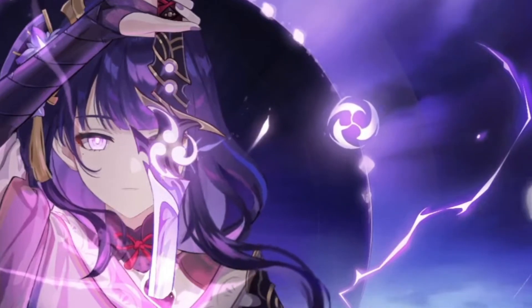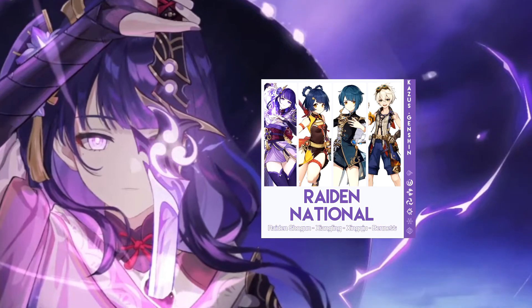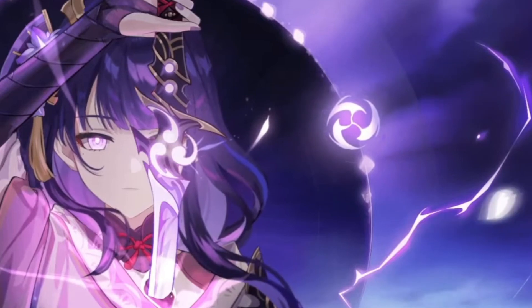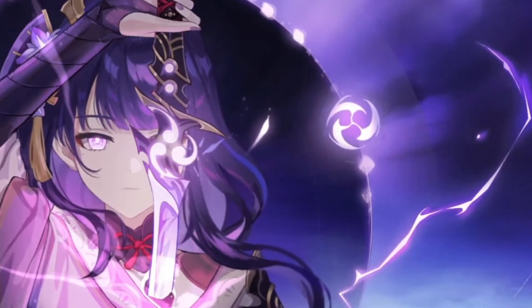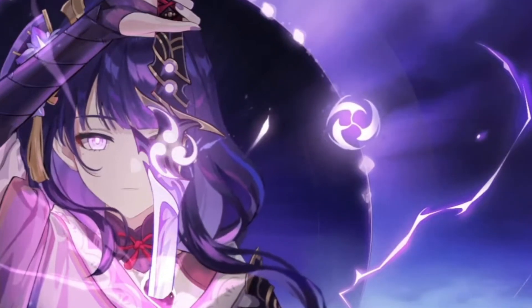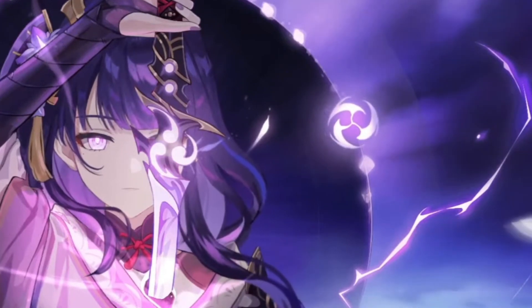The best team comp for her, 100%, is going to be the national team, which is Bennett, Xiangling, and Xingqiu — all four-star options, free-to-play friendly to a degree. Obviously Xiangling's free; you get her from Spiral Abyss. Bennett and Xingqiu you have to wait for the Stardust Shop or Paimon Shop when they pop up. A little bit of RNG there.